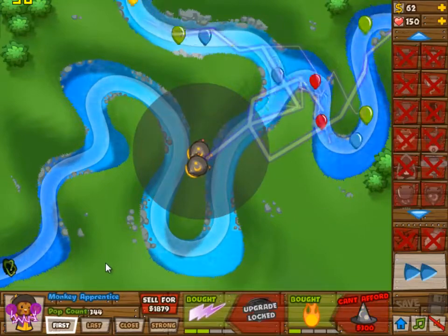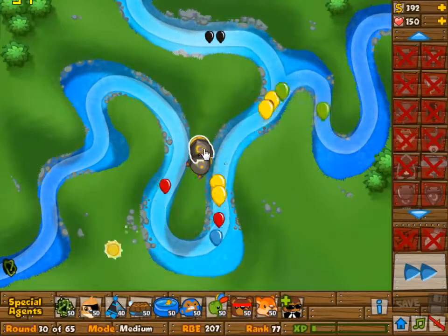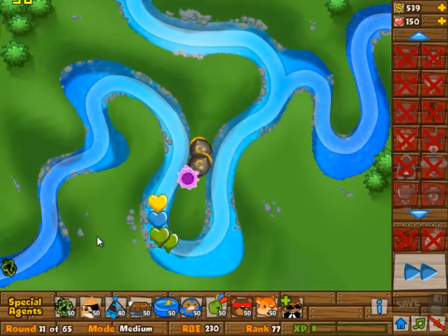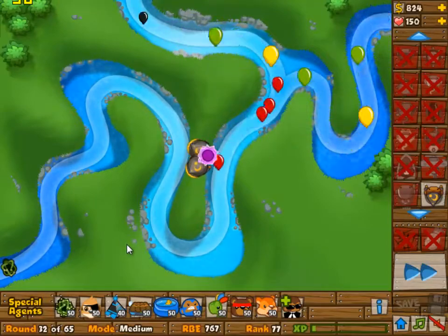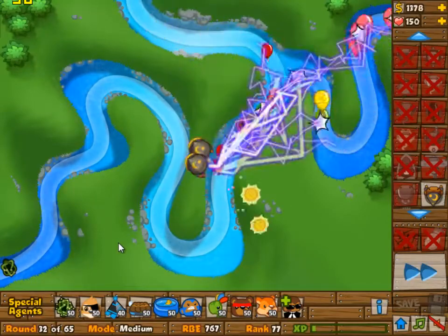Then we built a second apprentice — not a super monkey, a second apprentice. It's going to be 2-2 as well; it was 0-1 in wave 1, but it doesn't really matter for wave 1. It is going to be 2-2 just like the other one.